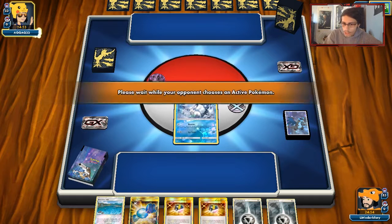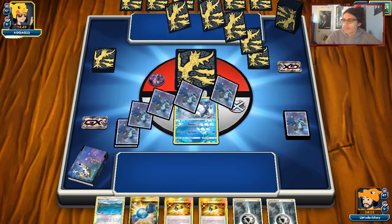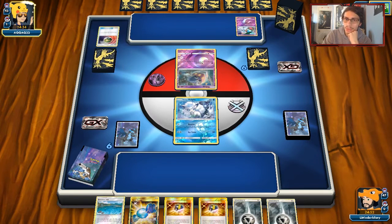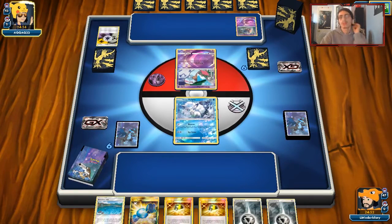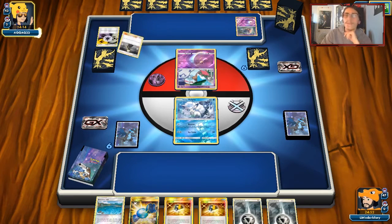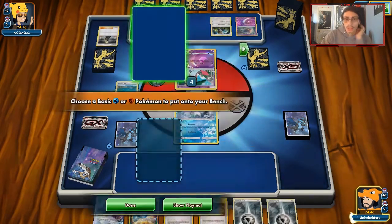We start with a Vulpix — pretty good opening hand. We can turn one Elm's. We're up against an Ultra Necrozma Malamar deck, which I think we can beat. Necrozma isn't a big threat. It might be hard because it has a bit more HP than we're used to, but we can utilize Sublimation here beautifully. Our prize goes to Nest Ball, but our hand is good enough. We see a Chimecho — that's really annoying. The only way we can deal with that is with Tapu Lele GX.